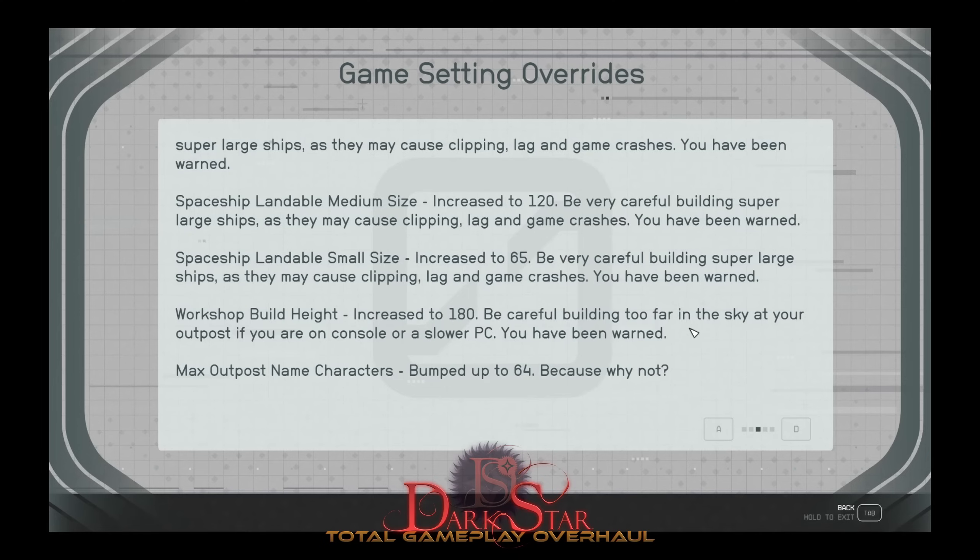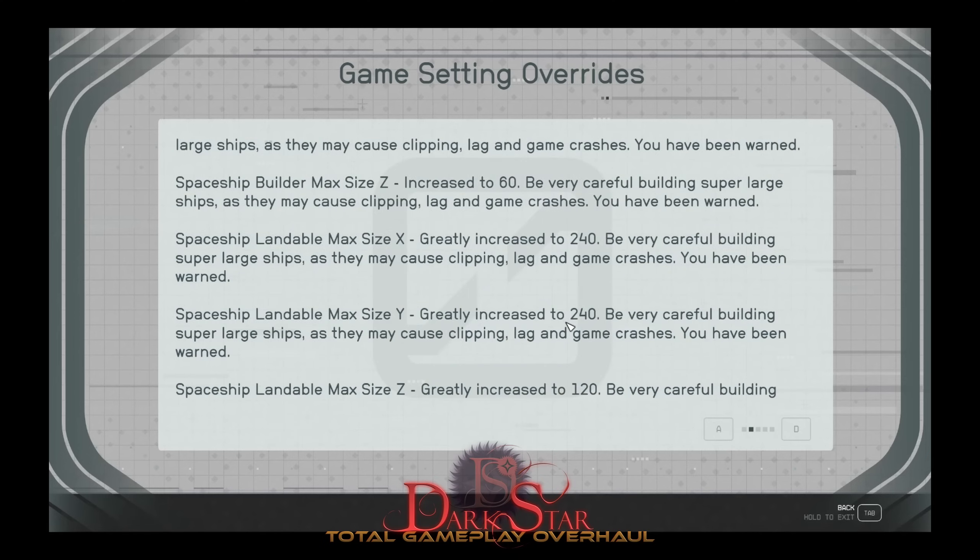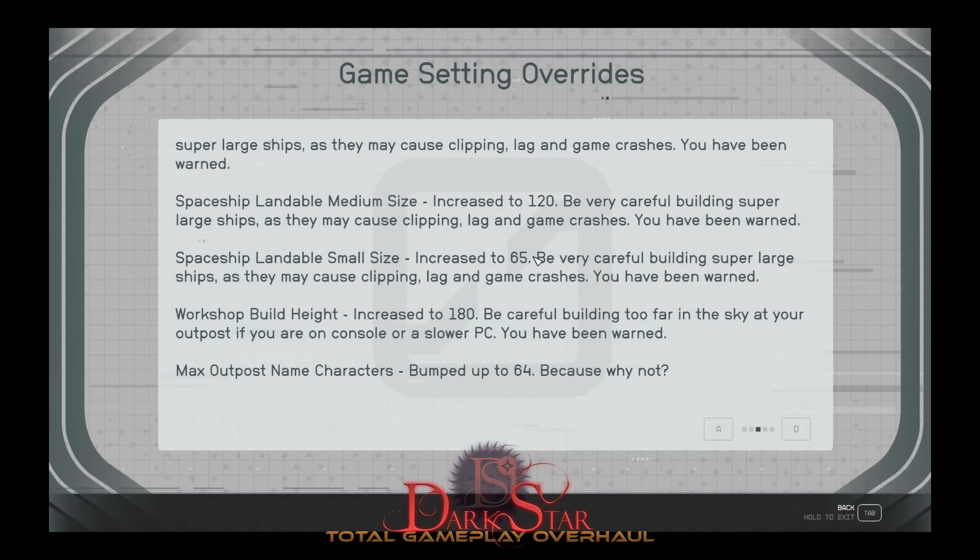For those of you who have been asking whether large ships can land on the Omen — look at the size of the Omen and take a guess. It's huge, it's massive. It takes almost 45 seconds to run from tip to tip. It's gigantic — why wouldn't I also upgrade the landing size?